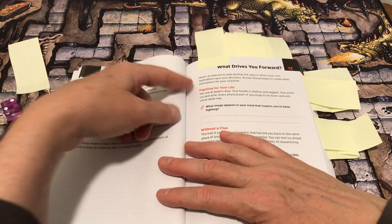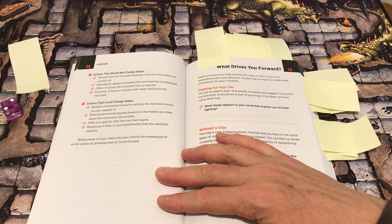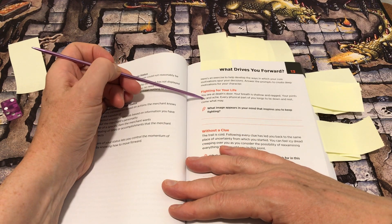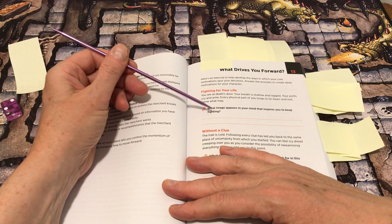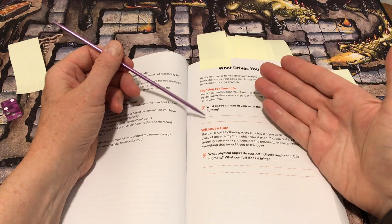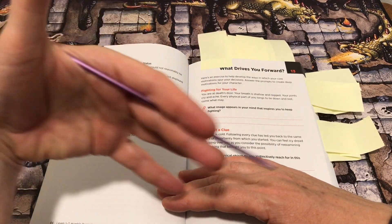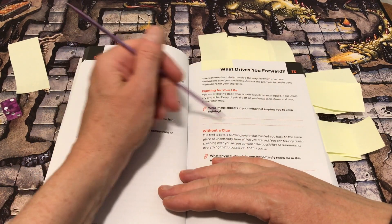Here's an exercise to help develop the ways in which your core motivations spur your decisions. Answer the prompts to create deep motivations for your character. For example: 'If you're fighting for your life at death's door, your breath shallow and ragged, every physical part of you longs to lie down and rest — what image appears in your mind that inspires you to keep fighting?' This is an example where you just have to write something in and draw upon your imagination.